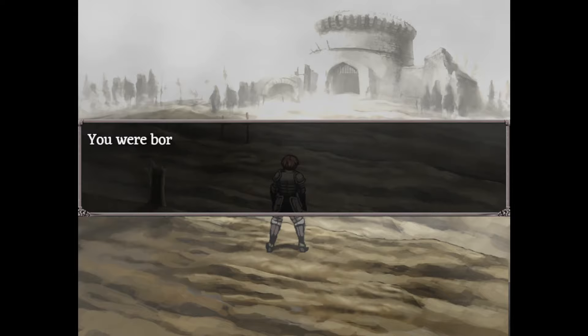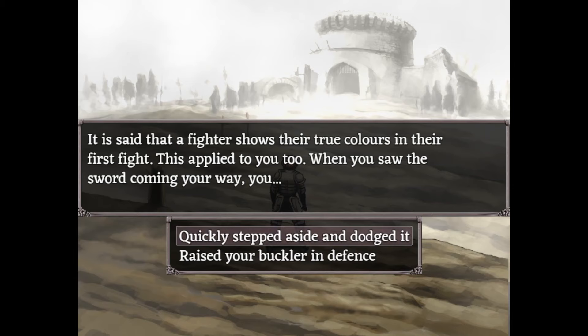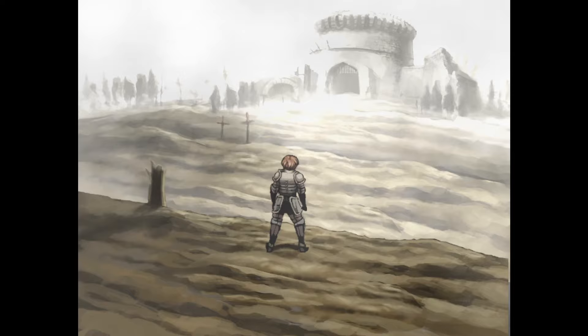First off, choose to play your intro. Step aside and dodge to learn Fast Stance. The other option teaches you Defense Stance. They're both really strong skills, but we need Fast Stance to learn a glitchy skill as quickly as possible.